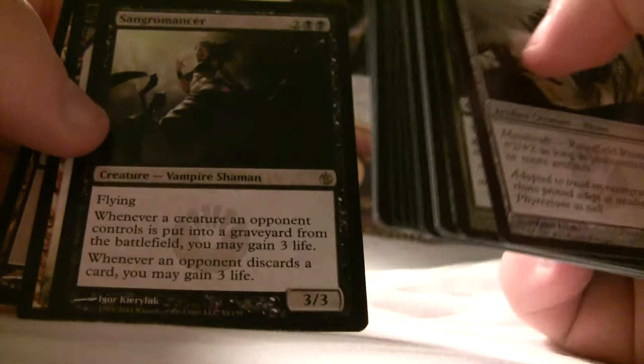I'm going to be pissed if I don't get at least... Sword of Feast and Famine — that's in this set, right? Green-blue... Sparse, if I'm not wrong. Sangromancer — I haven't heard of that one so it's probably not great. I hope you can see this. I'm opening these quickly because it's fun to open and I don't want this to go over 15 minutes.